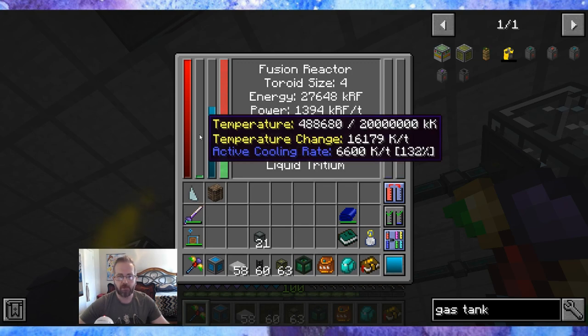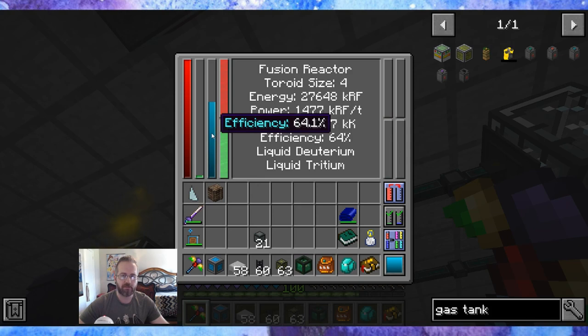The active cooling rate is 6600 at 132% — not perfect, as perfect would be 100%, so it's cooling a little too much. But I didn't want to do a ridiculous amount of water coolers. I just wanted two active coolers of liquid helium generating passively so I don't have to touch this machine. The temperature change is going down from 15,000, but the temperature itself is going up — almost 500,000 now. Once that temperature change hits zero, it should go negative because of the active cooling rate being over 5000, and the temperature will just stop. The efficiency should go around 97%, and power is already running at 1.5 million RF a tick — which is pretty awesome.